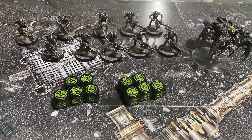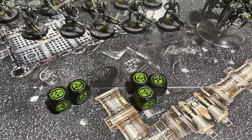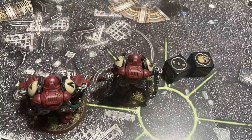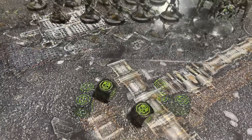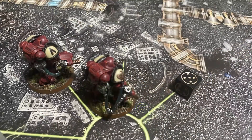The Warriors with the Gauss Reapers fire and hit the Aggressors five times out of ten. They don't have the rapid fire rule — these just get two shots straight up. But just two of those five hits cause wounds. The Aggressors save one of those with a five-plus; the Gauss Reaper is AP minus one, so they get a six there which saves it, and the other goes through, killing the already wounded Aggressor. The Warriors with Gauss Flayers fire five times. They're all out of half range so they only get one shot each, and they hit the Aggressors twice. One of those hits causes a wound, which the Aggressors manage to save.